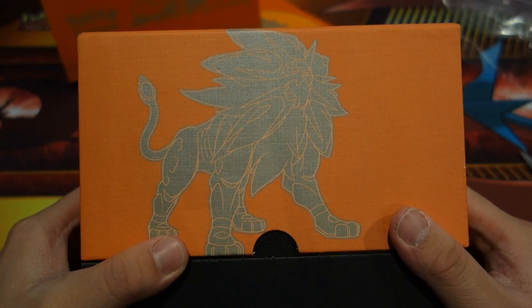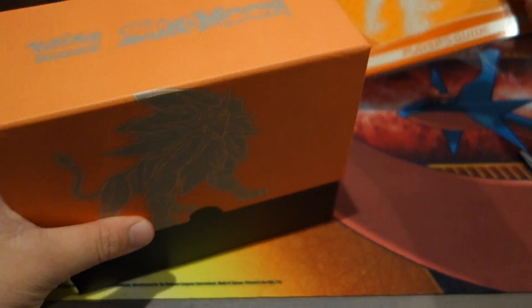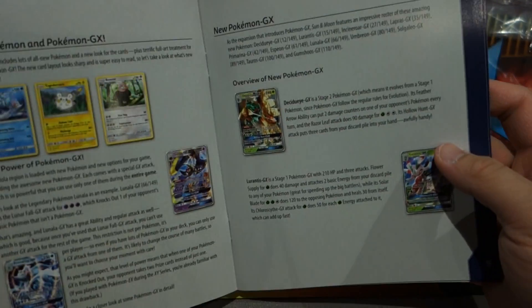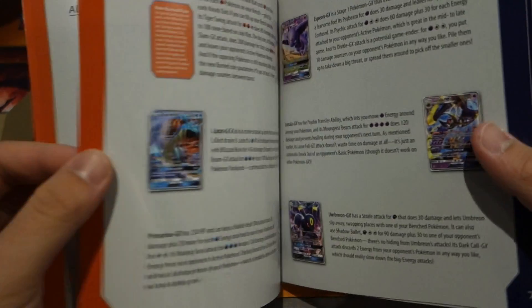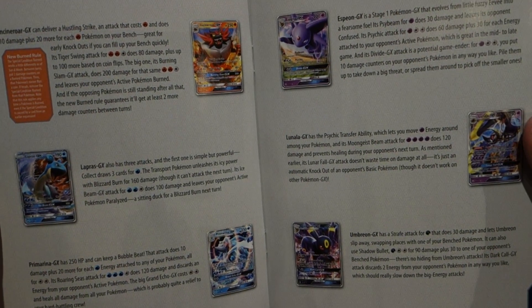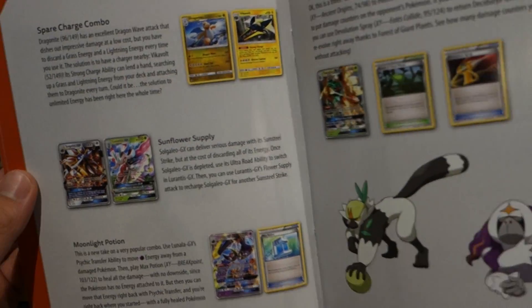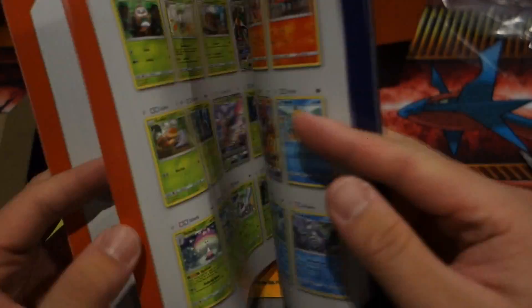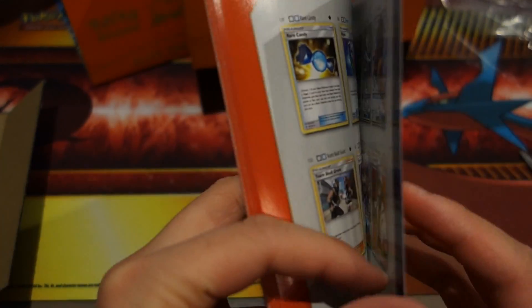All right guys, so we have this Solgaleo Sun and Moon Elite Trainer Box. First off, let's take a look at the player's guide. The first page welcomes you to the Pokemon TCG Sun and Moon Elite Trainer Box. They're introducing the GX Pokemon — the new Pokemon in this set — and explaining how GX cards work, how they look different, and introducing different type combos on the first two pages.